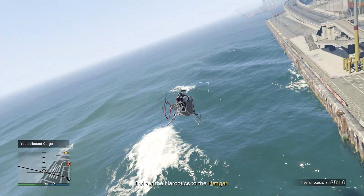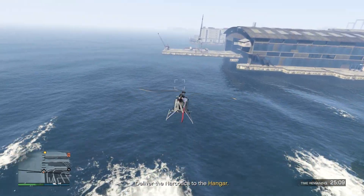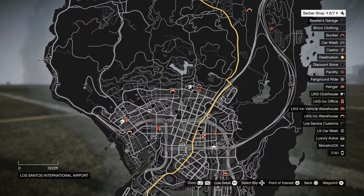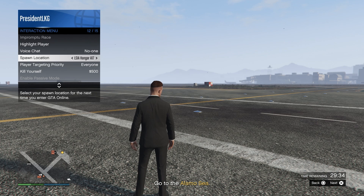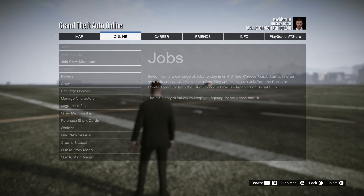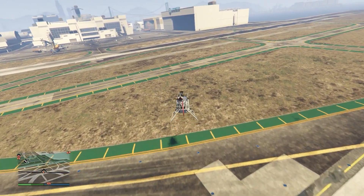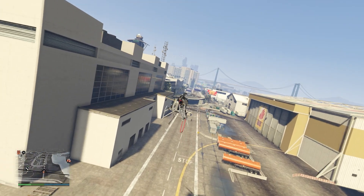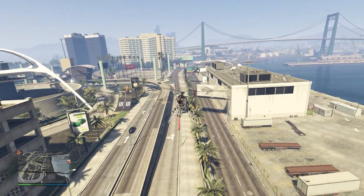Each of these four missions shouldn't take any longer than 8 to 10 minutes, but by far the fastest is the warehouse mission where you take out the generator, steal the cargo, and fly back. If you get the one out at Palito Bay, Alamo Sea, or El Burro, I suggest just skipping it. You can skip by setting your spawn location to your hangar — assuming you have the living quarters purchased — then loading into a new invite-only session and starting a new source mission. Each source mission has about a 3 to 4 minute cooldown, so the average time per mission plus cooldown is about 7 to 8 minutes, meaning you can get 6 to 7 done in an hour.